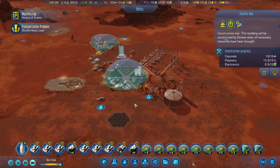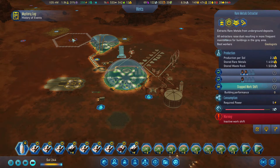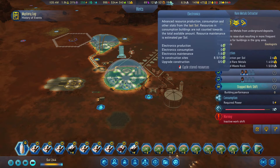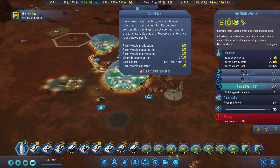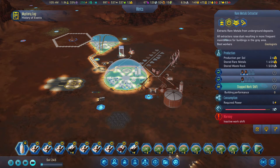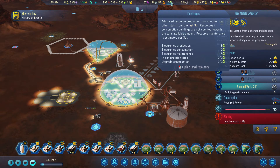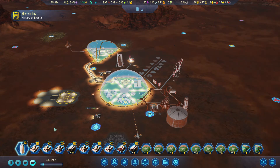The real big thing is I need to get more people over here so we can have more people mining. We're holding good on electronics right now just because we've got metal and we've got both facilities running. Resources are low — yeah, we're going to have to do something. Give me another half billion so I can do something. There we go — we're producing eight, we're only using 1.7, so we should be fine.